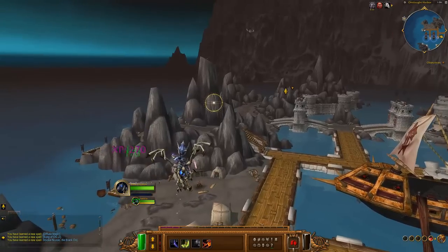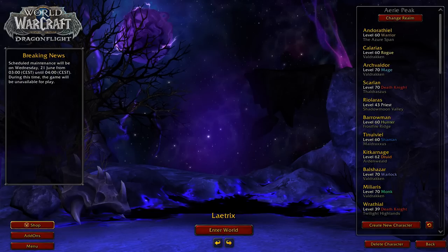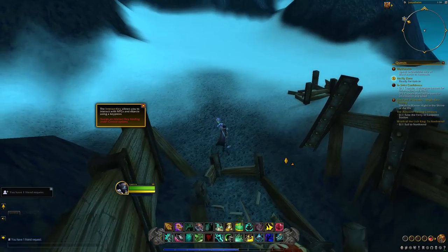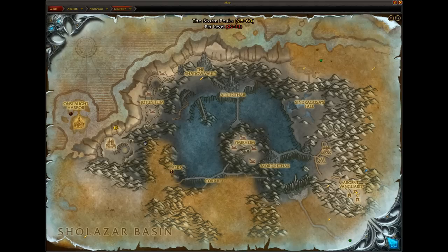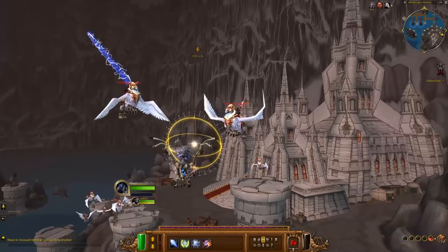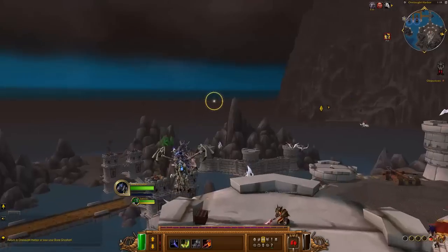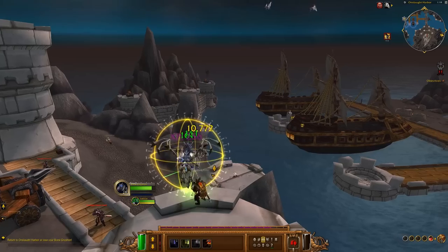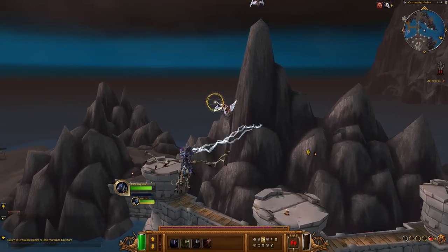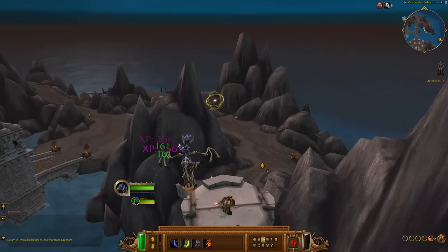Dismount before you log out — if you log out while on the griffin it counts as logging out on a vehicle, which will transport you to the nearest graveyard, quite some distance away in Juttenheim. As for speed, this is faster than questing and other forms of straightforward levelling. The exact numbers vary as there is some skill involved — XP gains improve significantly after an hour or so of practice. With Draft of the Ten Lands, war mode, rested XP, and heirlooms you can do this at five minutes per level or faster.